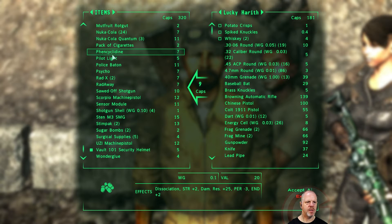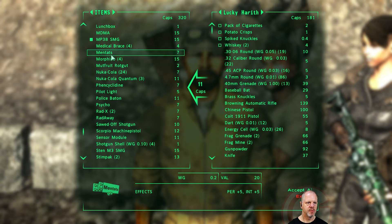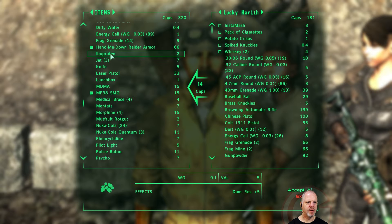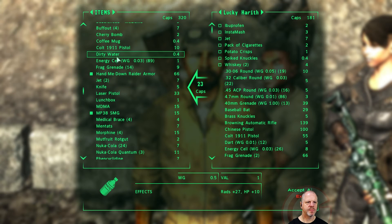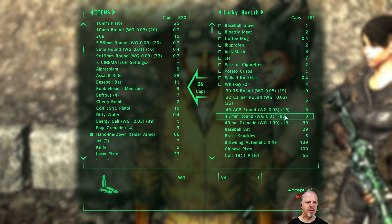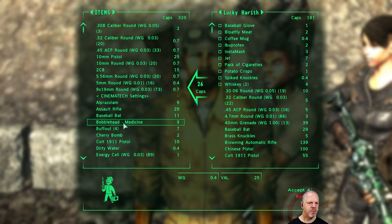No, I want the morphine. No, I want the lunchbox. Wow, that damage — insta smash, you can have that. No, I like my frag grenades. You can have the coffee mug, you can have my baseball glove. Alright, so I've got a big whopping 26 caps coming from this guy.